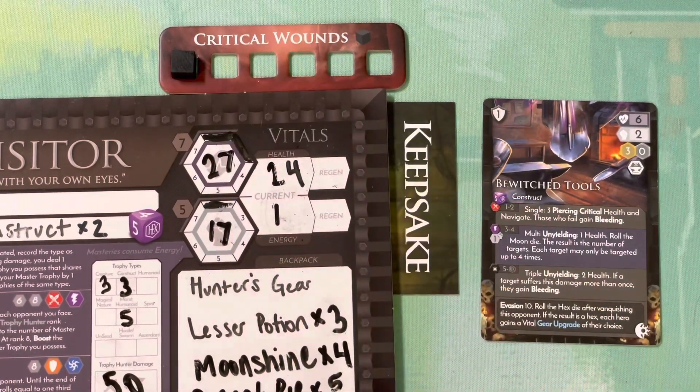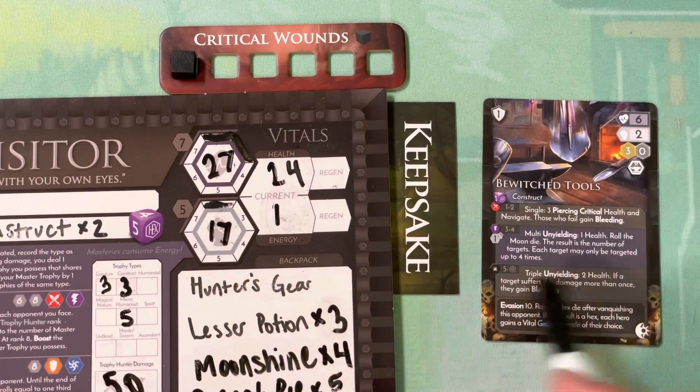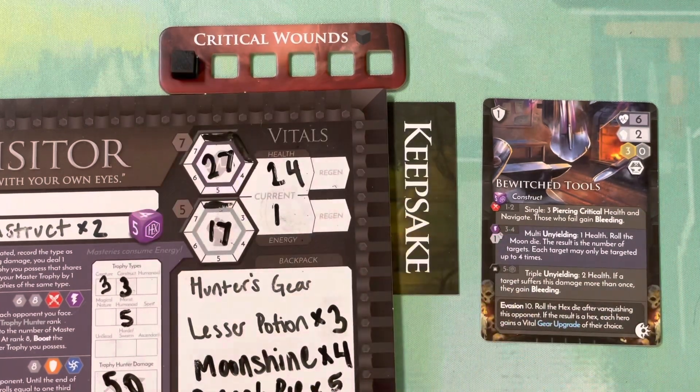This was three piercing critical health - I took three down off my health, but I only took one cube because it's only one instance of an attack. I would not take three cubes. Anytime it just says critical health, you're only taking one cube no matter how much damage you're taking to your health.